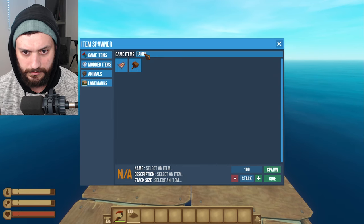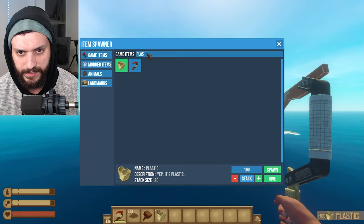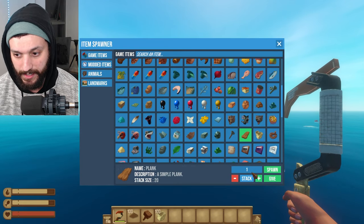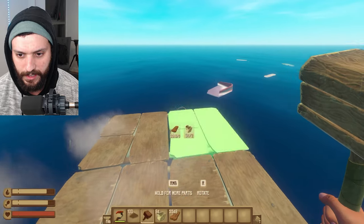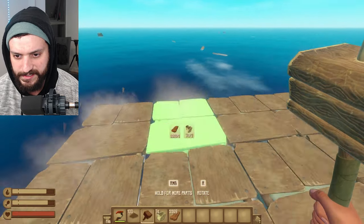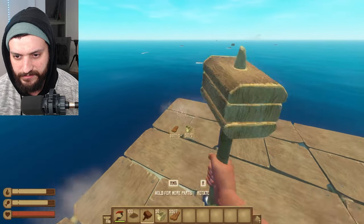Let's take hammer — Give. Let's take plastic — Give. Let's take wood. Let's take plank — Spawn, Give. Now we have it. Look how much we have — I can build a huge raft! Look at that, so fast. I don't need to work for this. This is crazy, this is nuts. I love it so much.